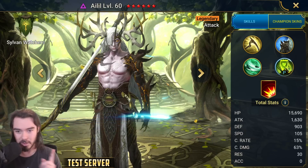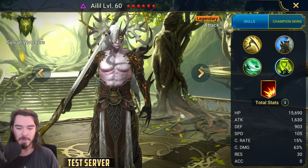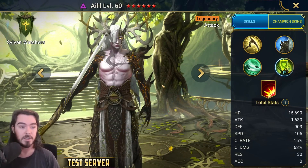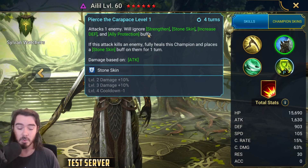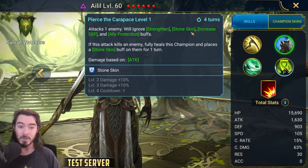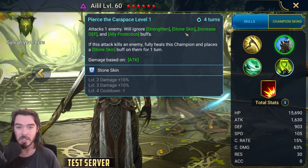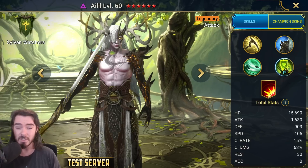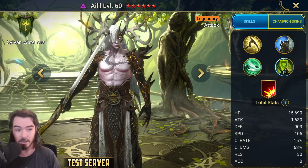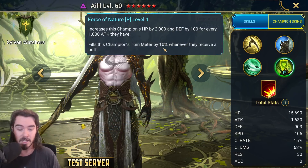The big question mark is: is Eilil even any good? I did some testing on him, and basically the problem is that he just doesn't hit very hard. His A2, Pierce the Carapace, says it ignores all these buffs - you think this is great, but the problem is it doesn't ignore shields. So in the case of Stoneskin, yes, you ignore the Stoneskin damage reduction, but you don't ignore the Stoneskin shield. So he's actually really bad at killing people through Stoneskin, especially if they've got Reaction on. The utility of his kit, though, is very good. His passive is fantastic - he gets an absolute ton of turn meter, so he ends up being a pretty quick champion even when built with no speed.